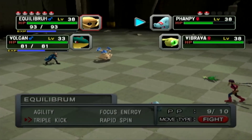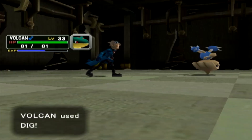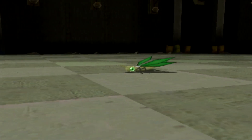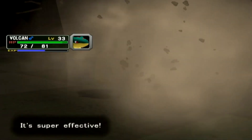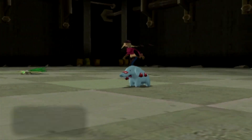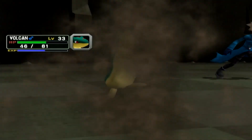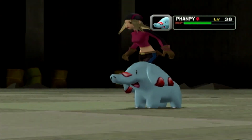Luckily we managed to avoid all the attacks there, which is great. We missed on the first hit - and of course it's got Levitate! That's a big stupid move on my part. Super effective because we are Fire type. We're trapped by Sand Tomb as well. Comes a Takedown, this could hurt. Yeah, we definitely need Vulcan to level up a bit, get a bit more power. With being trapped in Sand Tomb we actually can't escape, which is a bit of a pain.